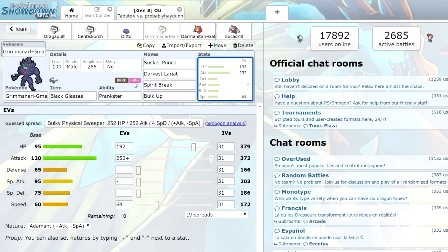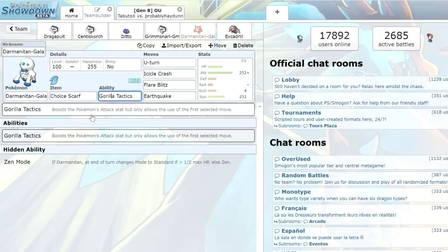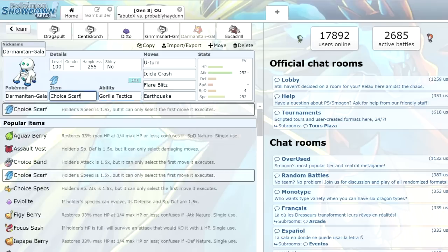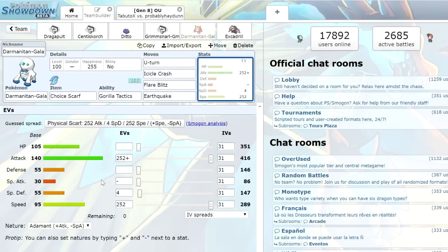Grimmsnarl has a really cool Dark/Fairy typing. Next up, Galarian Darmanitan — I wanted to use this because last time I used the Choice Band set. Guerrilla Tactics is basically a built-in Choice Band: it boosts your attack but you're only allowed to use the first selected move. So built-in Choice Band paired with a Choice Scarf means we're going to be fast as hell and hit extremely hard. We're rocking U-Turn, Icicle Crash, Flare Blitz, and Earthquake — pretty standard. Just max Attack and Speed.